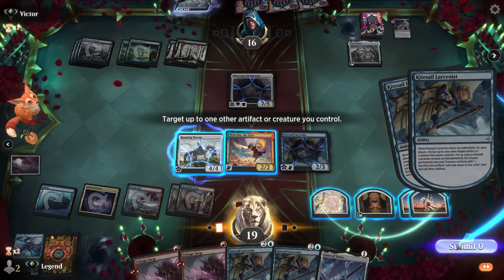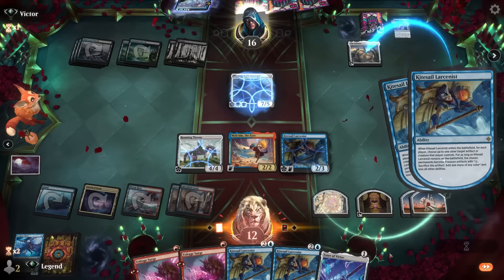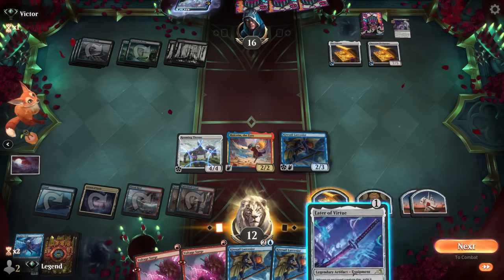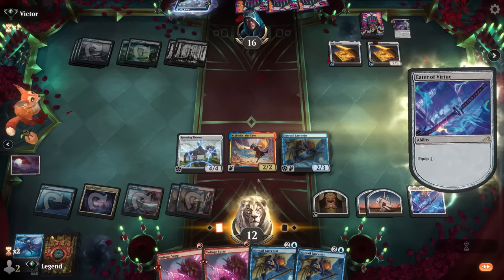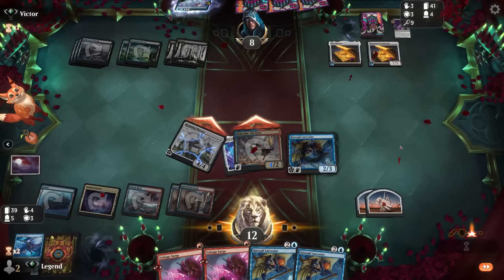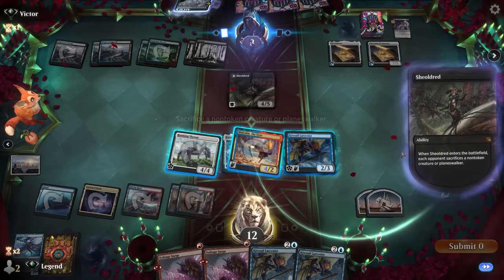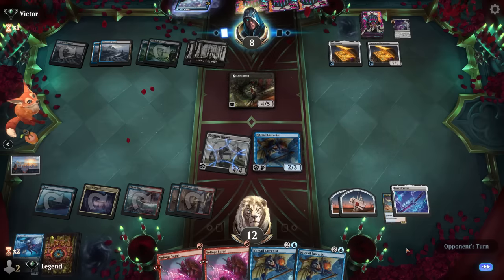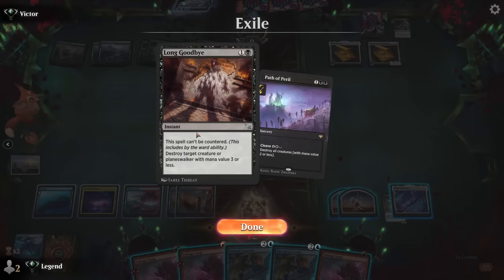I can also target the Celestis. I could still cast Eater of Virtue and equip Malcolm to hit a bit harder. If it gets removed, we can give haste and flying to future creatures - though this is going to be ugly if they have another Deadly Cover-Up. There's a Shield's Roots - that's fine, so goodbye Malcolm.